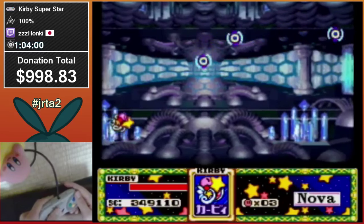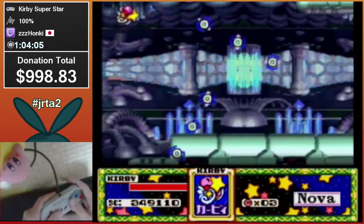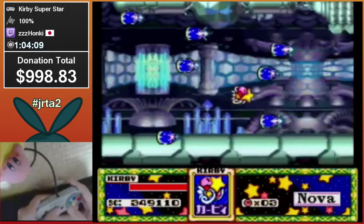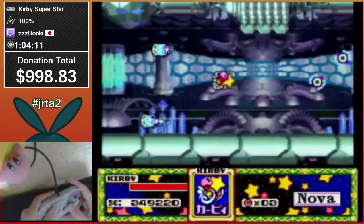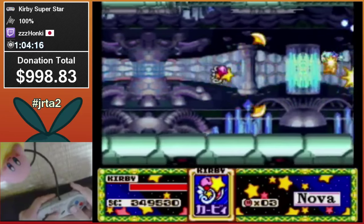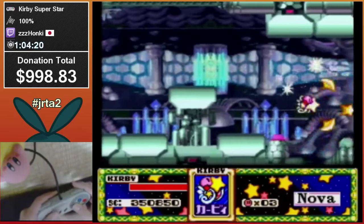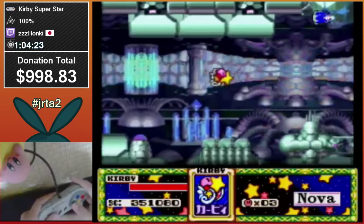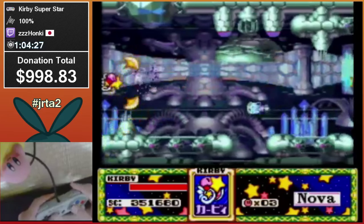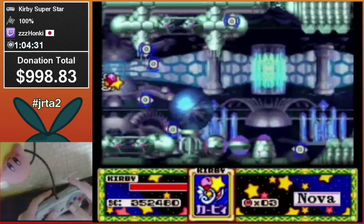Go through this area, then fight the heart of Nova — which is a pretty interesting boss battle. He's plasming in the Nova vehicle. Basically go through this part: everything does a ton of damage, probably dying in three to four hits at best.